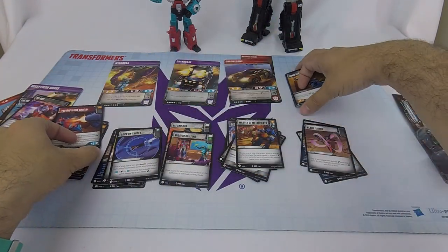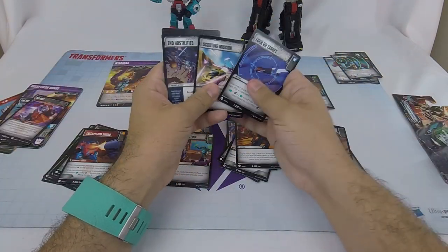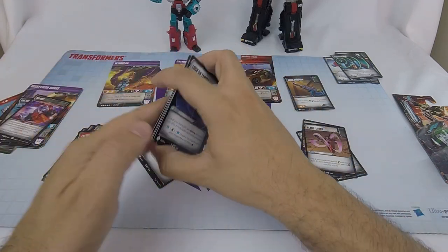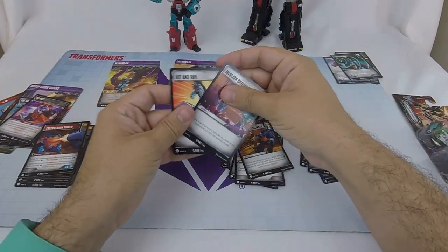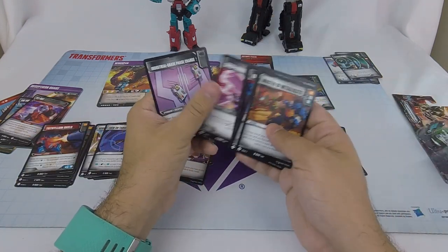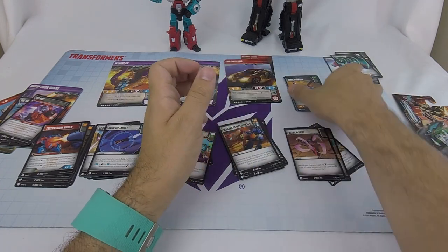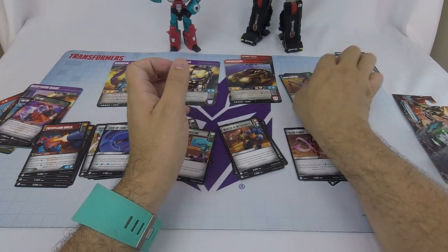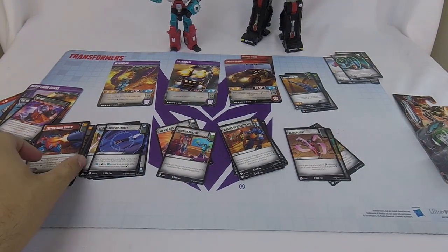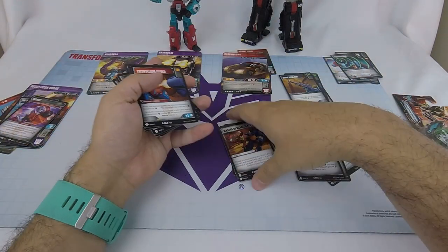Now let's count our cards — 25. One, two, three, four, five, six... 14, 15, 16, 17, 18, 19, 20, 21, 22, 23, 24, 25 — one, two, three, four, five, six, seven — I need to cut seven. I'm not in love with all the cards I have. Let's split this into actions and upgrades and see what things look like.